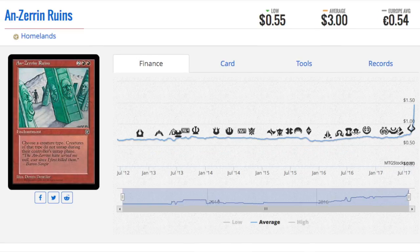Next, we have a card from Homelands. This one hoses a creature type — it's for EDH. You choose a creature type, and creatures of that type do not untap during their controller's untap phase. With tribal being so important, this is kind of the best EDH card for that purpose. You can be playing a tribal deck; as long as your tribe is different from your opponent's, you'll be fine. These random cards keep going up in price due to EDH.